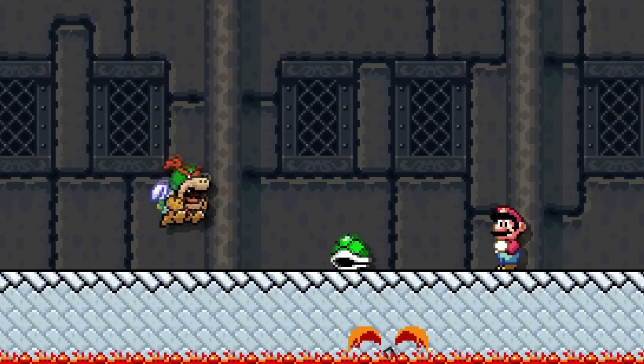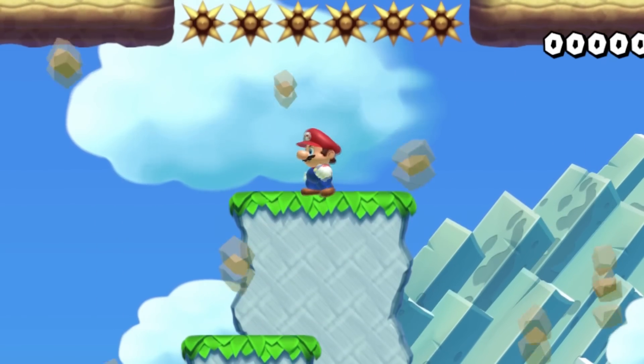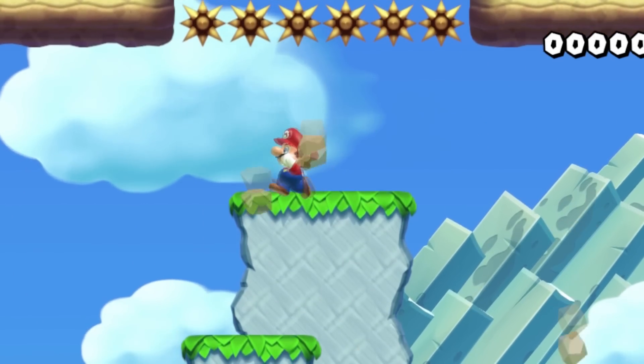Bowser Jr. occasionally starts throwing shells after being hit twice. If the screen shakes, you can see a blue type of block above spikes that are placed on top of the level.